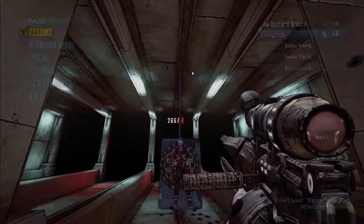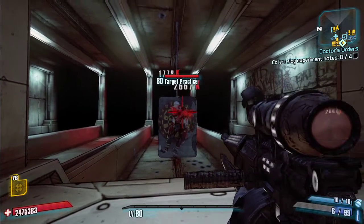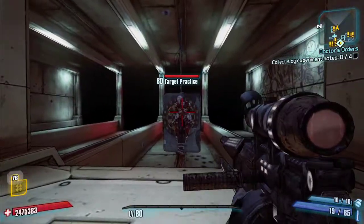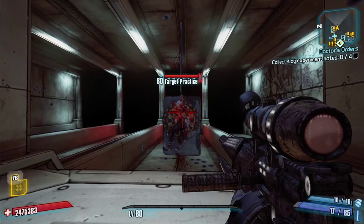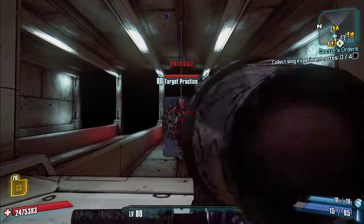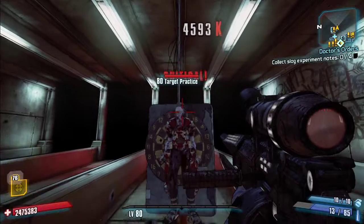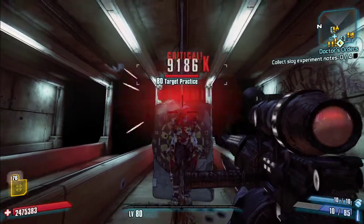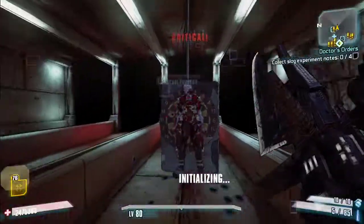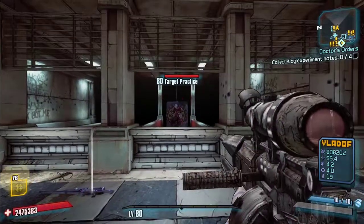You can see there were two separate damage numbers — 2,667 on body, and then on a crit those bonus pellets didn't all hit the crit zone. We get 9,186 on a crit, which was actually only two of the hits — so this has very high crit damage.